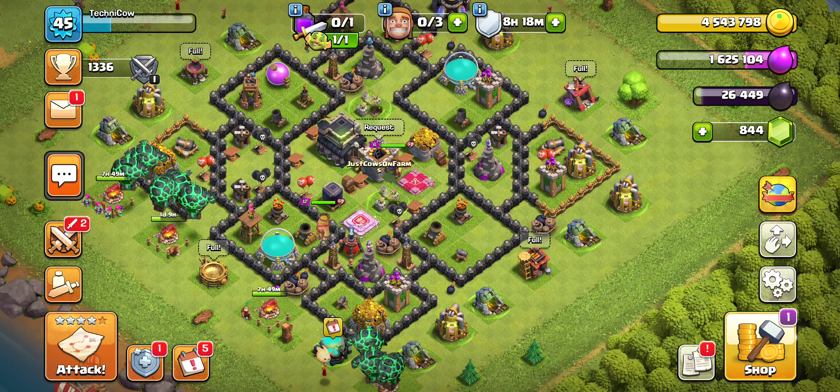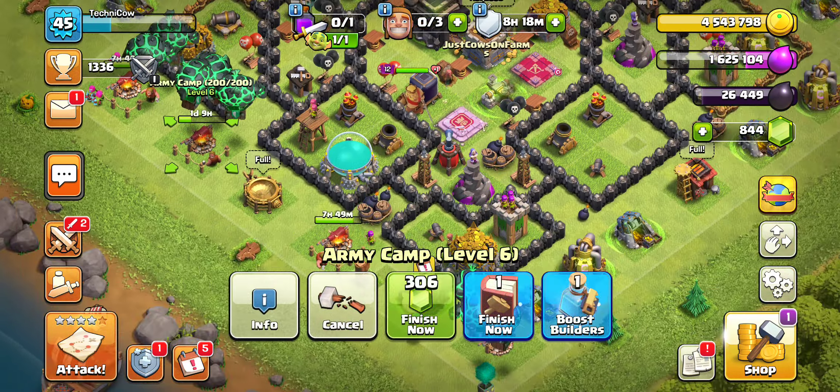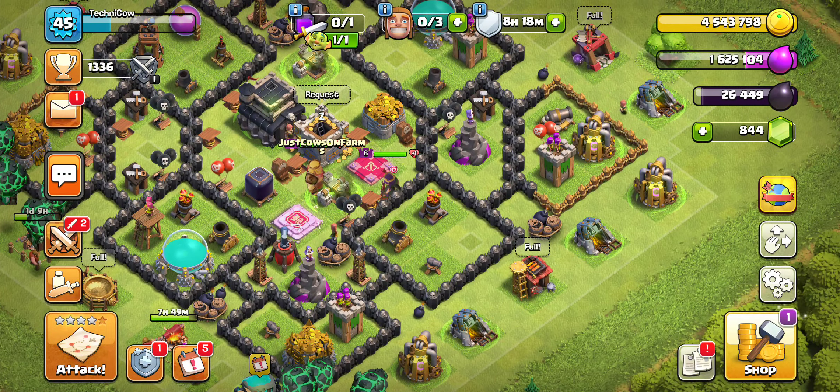With that out of the way, let's get right into the upgrades. Currently we are upgrading our army camps first, as they are the most important — especially now with this Halloween event where our troops are so broken, having more of them earlier is much better. We already upgraded our lab, which means we can take full advantage of the town hall boost giving us max troops for a short period of time — three days and one hour left. After that, we'd like to have access to all our troops, so we'll be upgrading our barracks, spell factories, and all that good stuff until that is maxed.